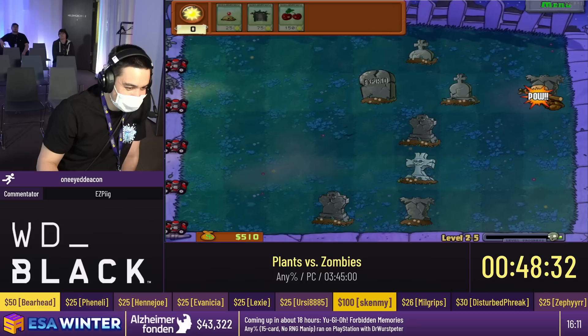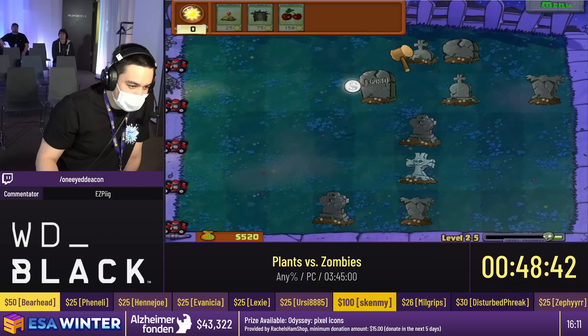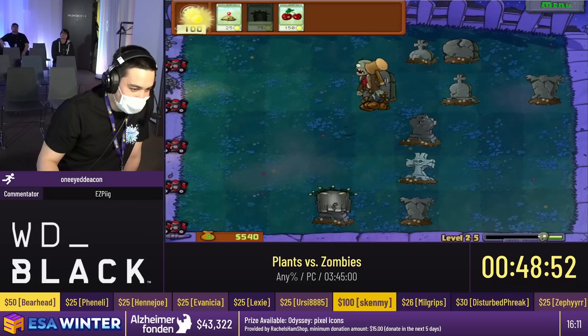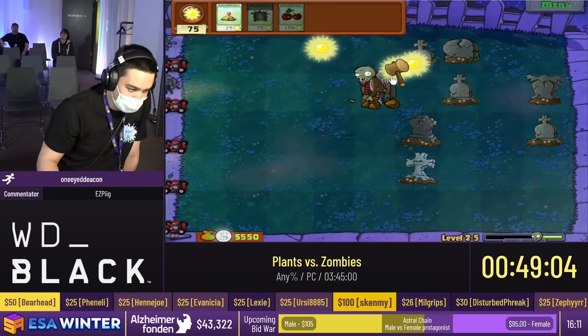My favorite is the almanac entry for the zombie introduced in the next level — I'll save that entry for the next level. This is 2-5. Now you are allowed to say, wait, isn't it just an autoscroller? Because this level literally is just an autoscroller. It does not matter how quickly you kill these zombies at all. This level will take the same amount of time regardless, with the exception of the final wave where if we kill all of the zombies as quickly as possible, we will speed the level up by maybe about four to six seconds.